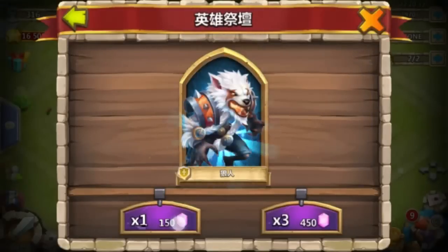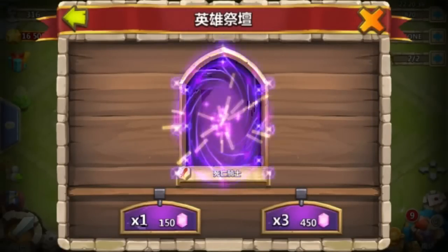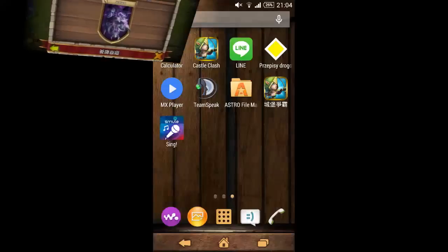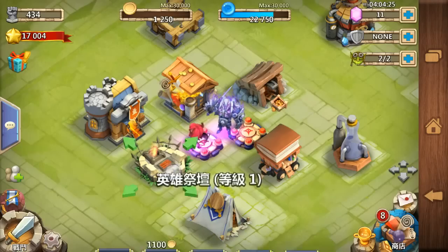So this is our lucky roll — after getting Werewolf we are getting Death Knight, and in slow motion that epic feeling of getting his legendary hero. I really enjoy it. So let's see what it has: what skill, what talent, what is the damage, the cooldown, everything.